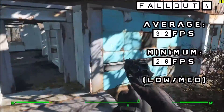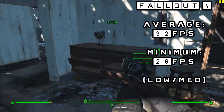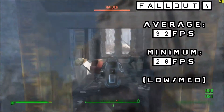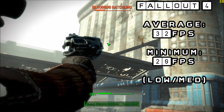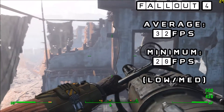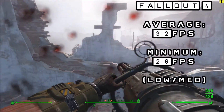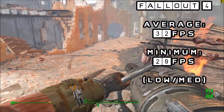Up next is a more demanding title: Bethesda's Fallout 4. The card achieves an average of 32 FPS at 1080p — a remarkable feat for a graphics card of this age. We opted for the less intensive FXAA and lower quality textures, which mask the lack of anti-aliasing quite nicely. A drop in resolution would likely push FPS into the high 40s or even high 50s. However, we do see some stuttering, with the game dropping to a minimum of 20 FPS, possibly due to VRAM constraints of only 1GB.